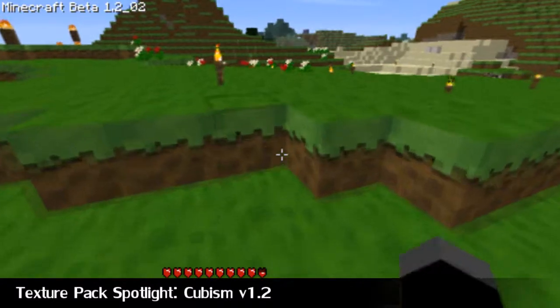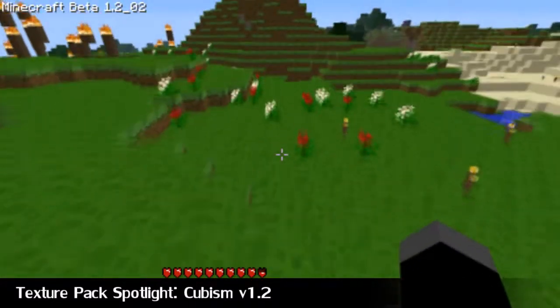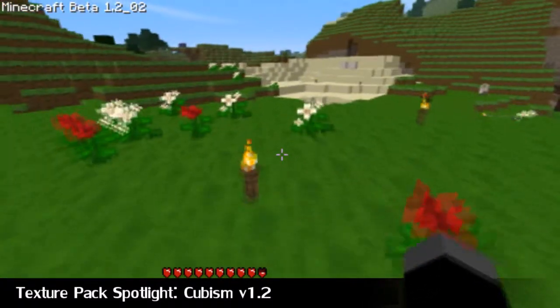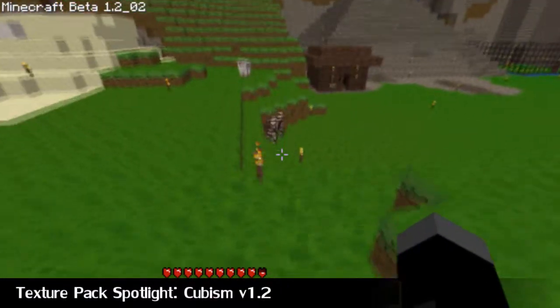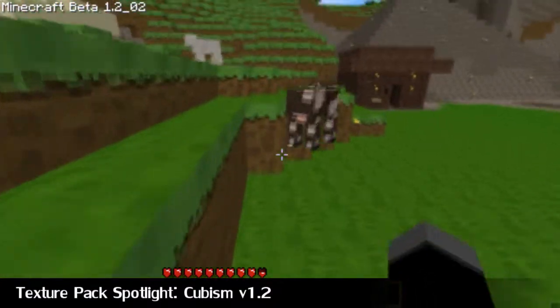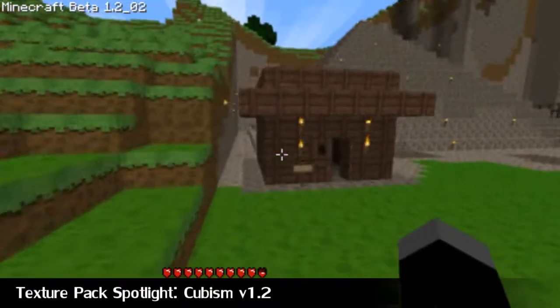Minecraft is very cube-y itself, but now you've got a cube-y texture pack. I really love this, especially the flowers, the wood planks, the cobblestone and the glass. They're my favourite parts of the textures.